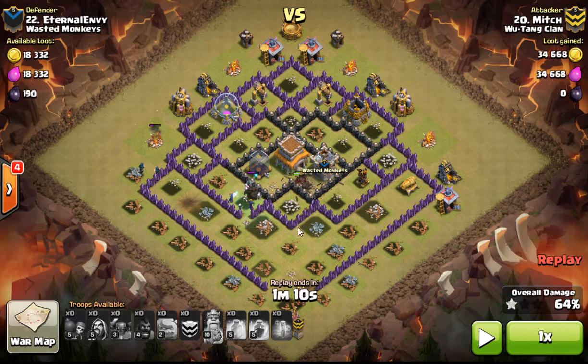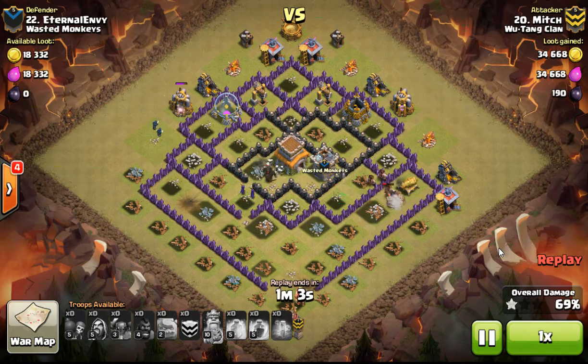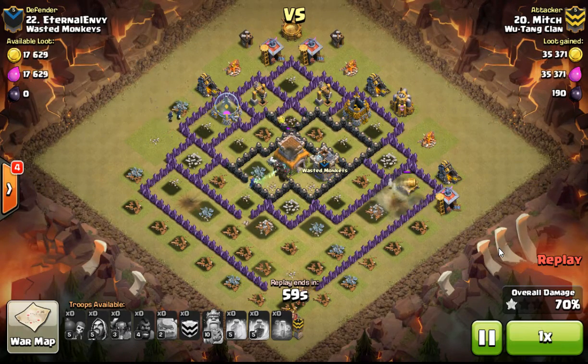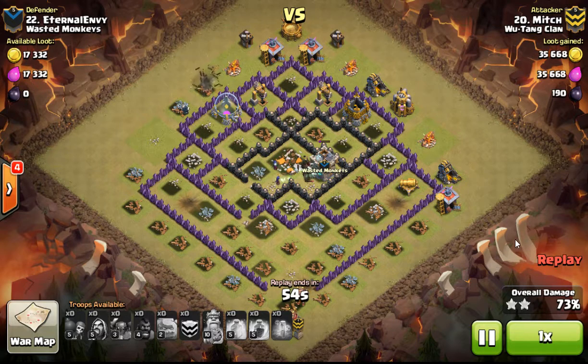You can see one double bomb spot went off exactly where I said it might, and possibly another one behind it — or he put the other two over here. They found the other bomb spot, which kills off his hogs. But he's got a lot of troops left, and since the hogs ate up all those defenses, you're not really worried. There's just one cannon left.